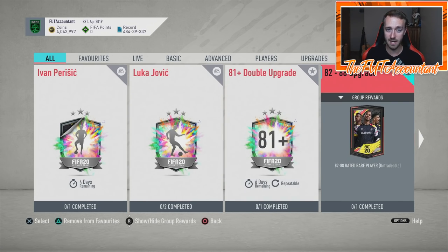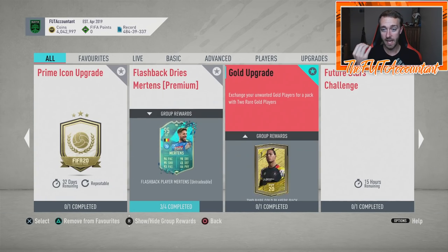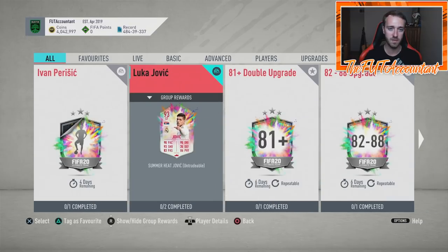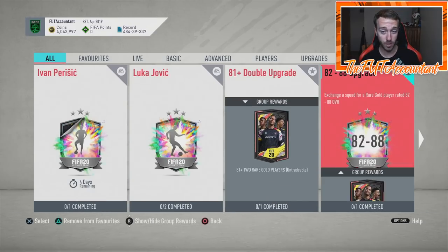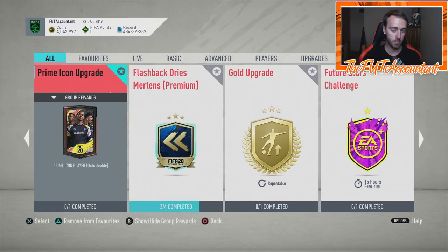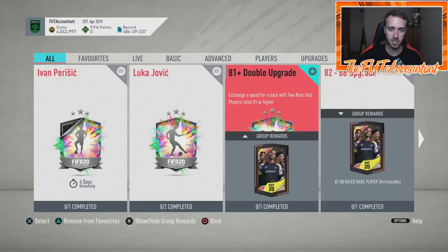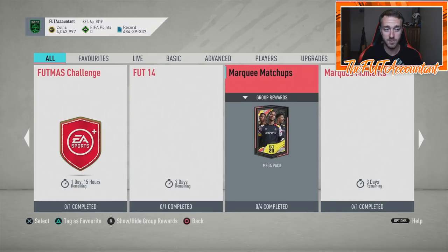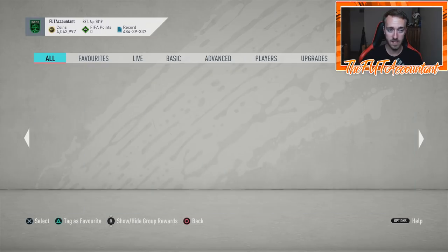They've been dropping the content pretty regularly and it's been honestly pretty hype during this promo with all the content that we've gotten. You can do the upgrade packs all you want, you can grind those to do the Prime Icon, you can grind those to finish other player SBCs that are currently out. But I honestly expect more of those types of SBCs in this coming week.